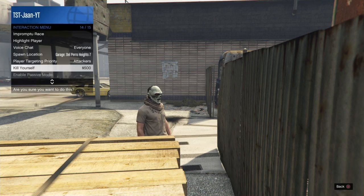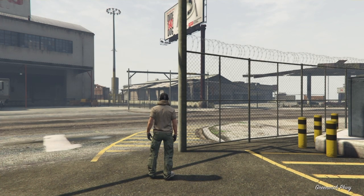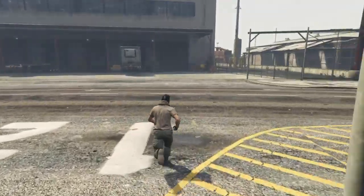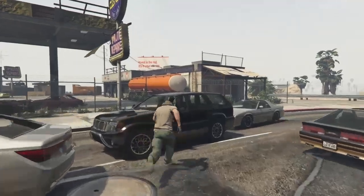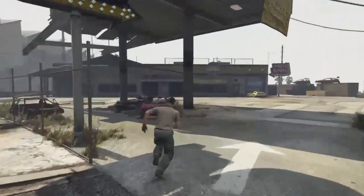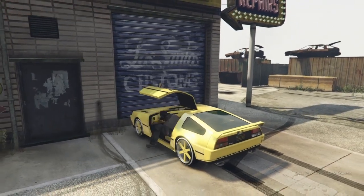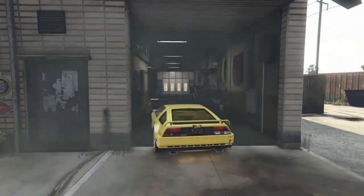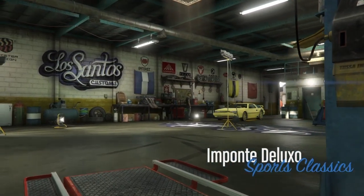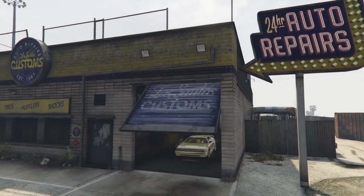What I want you to do now is go and kill yourself. You are now in this spot — run over to your car, get inside it. This is the final step of the duplication glitch: you drive into the auto shop and then back out.